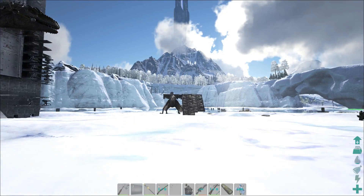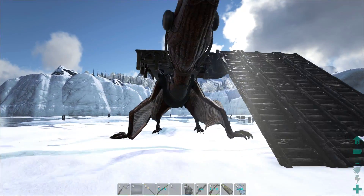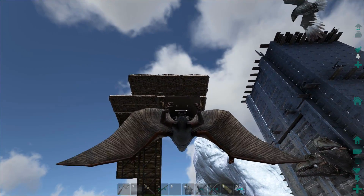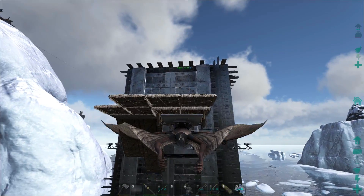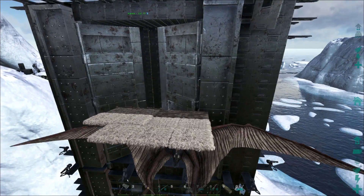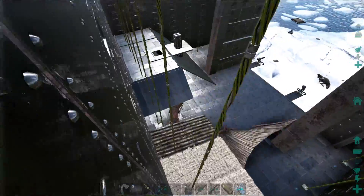That's pretty much the main base. The last part I need to show you is the quetzal storage, which is right above the gigas. That's not fully finished yet - like the giga area it'll be fully sectioned out. He must be filling up some of the turrets up there. Let's park this quetzal in here and I'll show you what's going on. As you can see the wires are all still exposed, but that's because we're crafting up the ceilings to cover that.